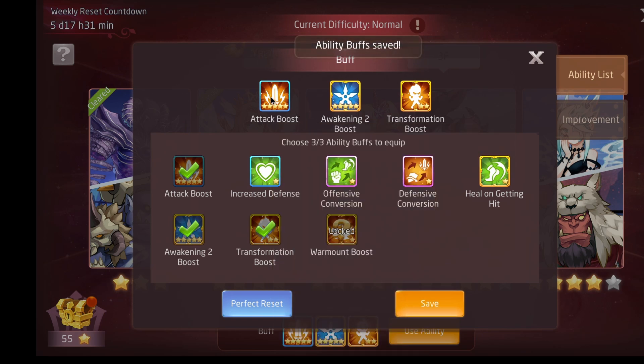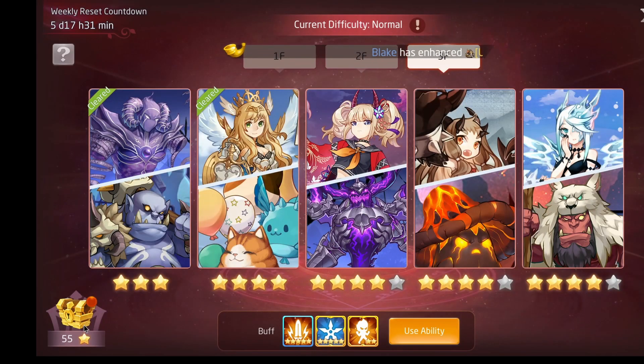I'm going to run this setup every time: attack awakening, transformation, awakening transformation. Here I'm running attack, defensive conversion, then attack awakening, defensive conversion, and attack awakening with transformation boost. Transformation boost gives damage to transformation at maximum rank, awakening boost stuns the target and gives additional damage, and attack boost just gives attack and damage.